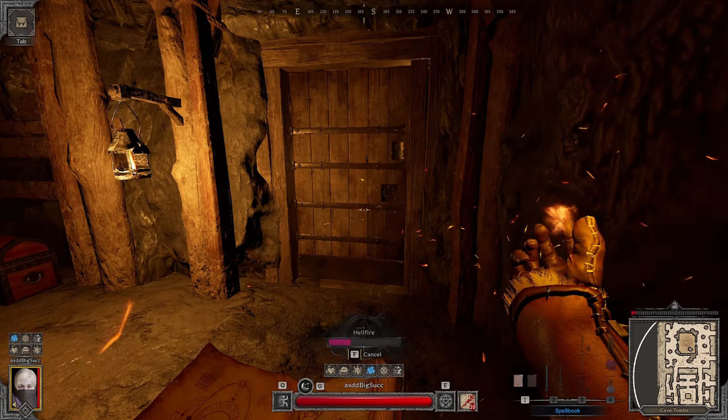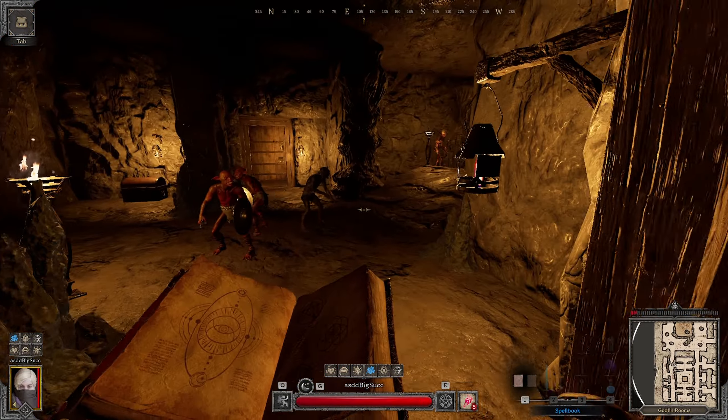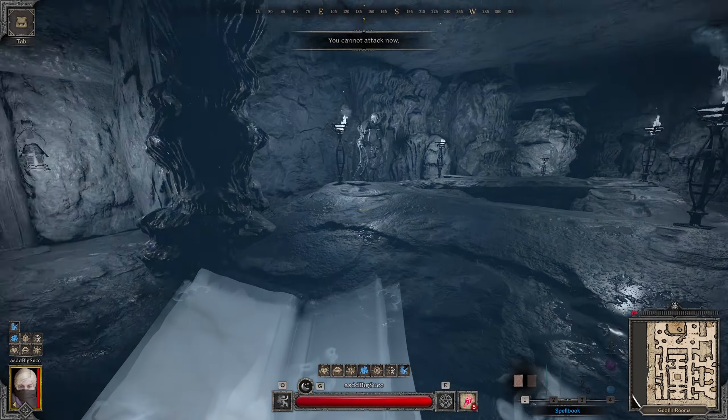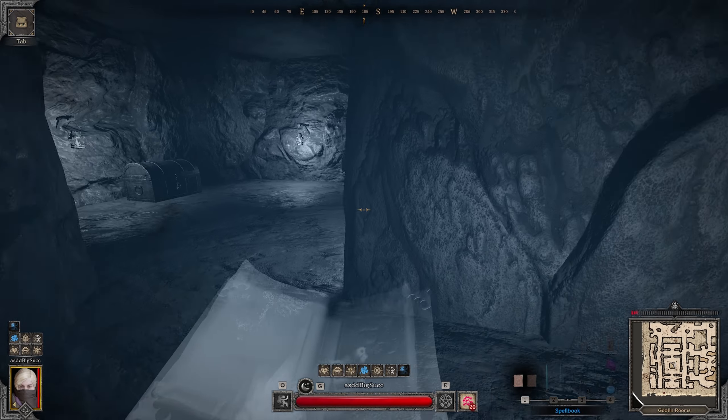It's very nice to be a Warlock for this, because you can just fire the doors and phantomize through the mobs. A tip for the Warlocks here: you can just put a Hydra in front of the Red Skeleton Mage and he'll fireball himself.